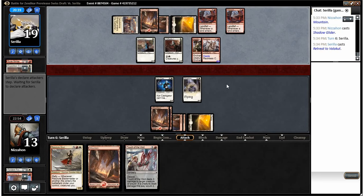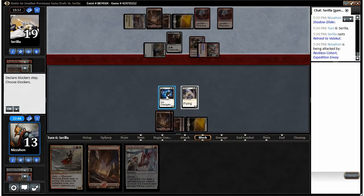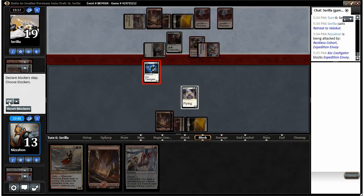Stone Fury would be pretty great right now. Touching of the Void the Cliffside Lookout seems like a pretty good option on the next turn, depending on what else we draw. Now if he draws a land — okay, that's what he's deciding to do. Do I want to trade with the Expedition Envoy? I don't really think I do, but I think I'm going to — and take four, drop me to nine.